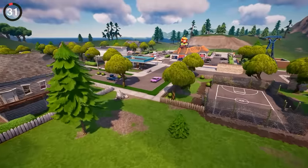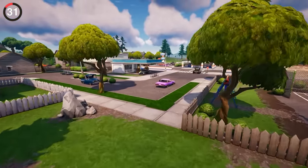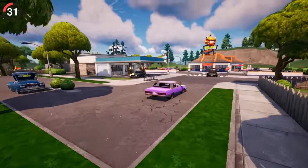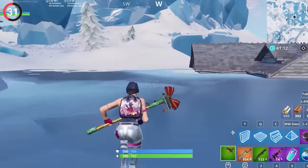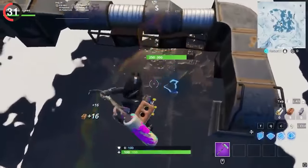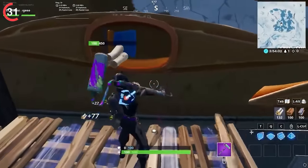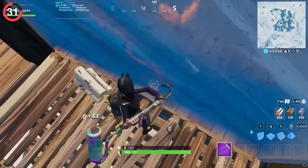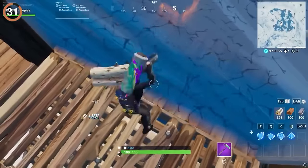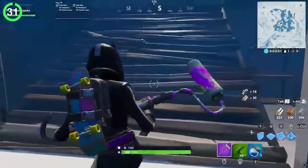Another classic POI was Greasy Grove, but halfway through the chapter they removed it and we all wanted it back. That's until players found it frozen underneath the ice at Polar Peak. You couldn't really explore it, but there was an even crazier mystery — a 100% guaranteed chest completely impossible to reach. Everyone was trying to break through the ice to no avail, until a method came out letting you grab the loot by breaking the floor onto a ramp.